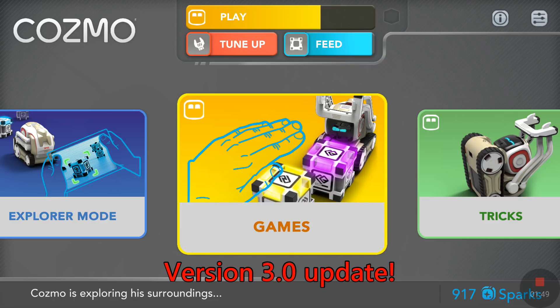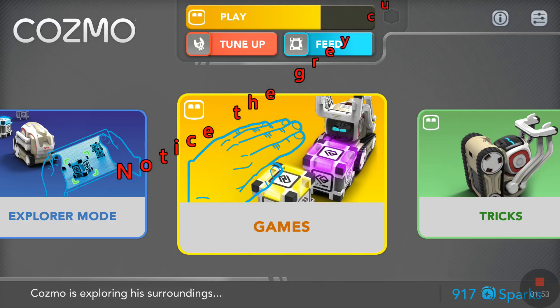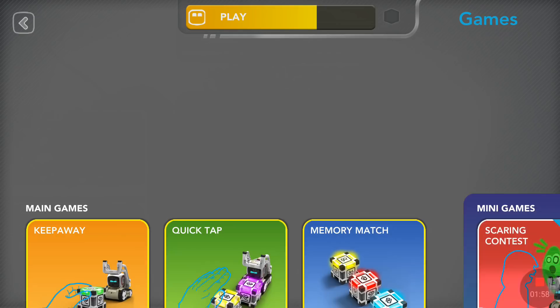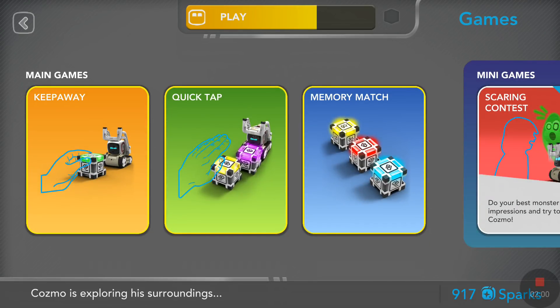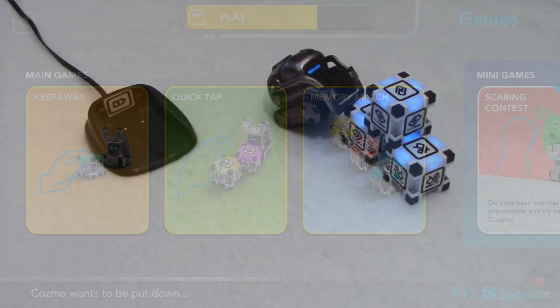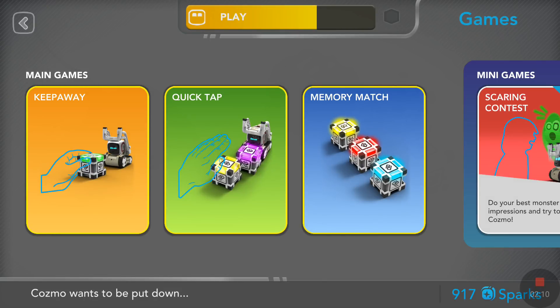I just fed Cosmo and gave him a good tune-up, so as you can see these bars are at max. Now if we tap on games, I play the three games — the main games with Cosmo. He's actually playing by himself here, looking at the cubes. The main games are Keep Away, Quick Tap, and Memory Match.